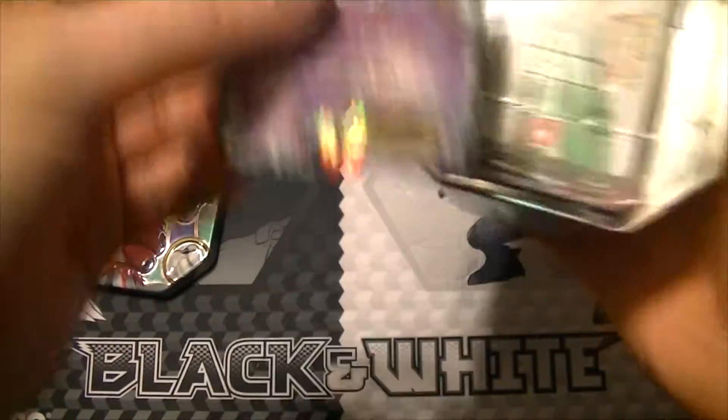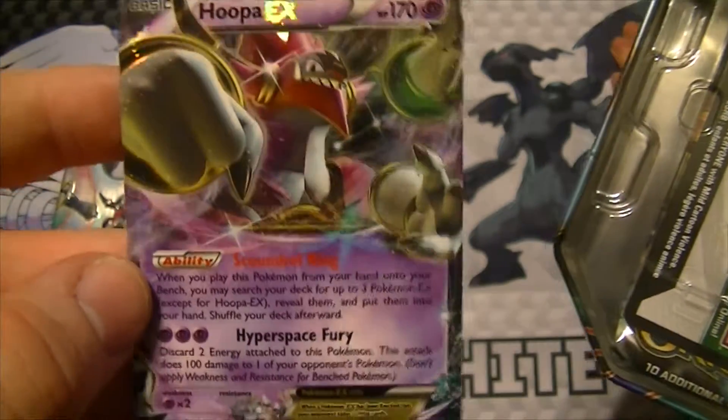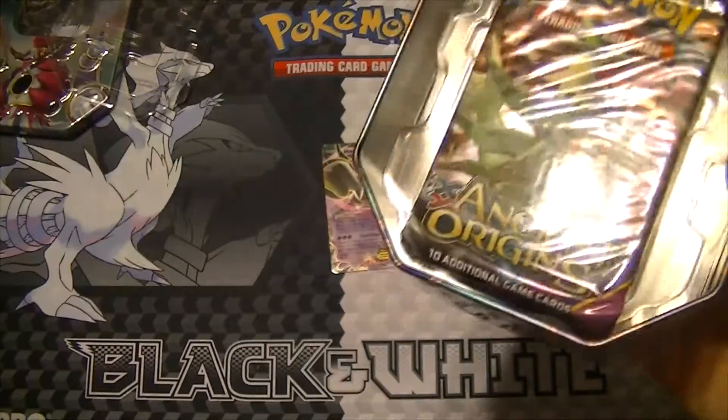Here's the Hoopa EX with the Scoundrel Ring and Hyperspace Fury attacks. Nice and shiny EX card. And a code card.